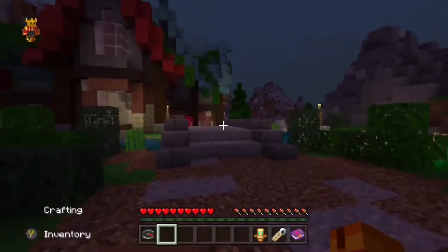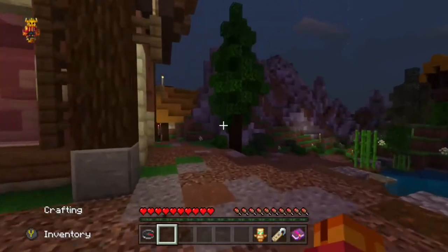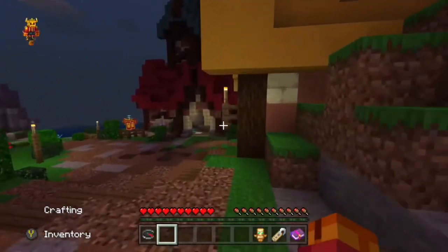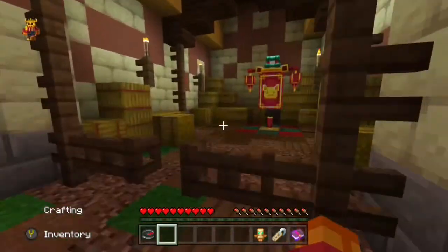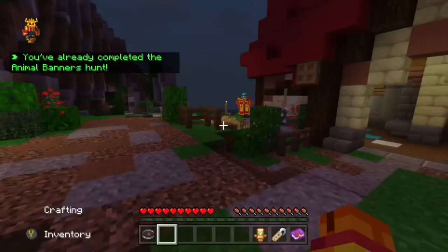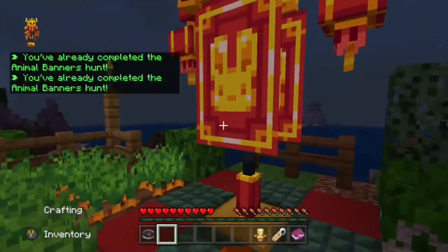You want to go the opposite way we went down, past these buildings, over to this little barn and house area. You want to go and claim the pig banner, and then come down to claim the rabbit banner. Once you've claimed these two, you only have a few more to go.